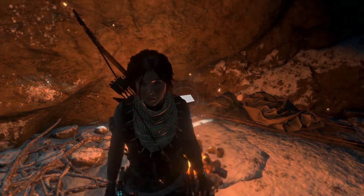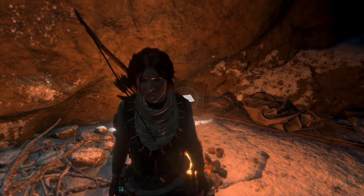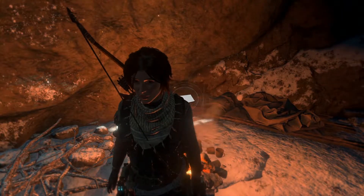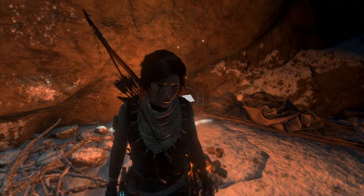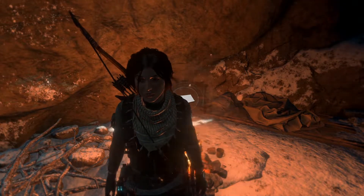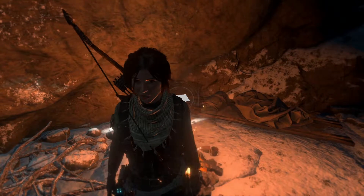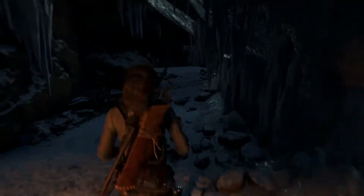Hello and welcome back to my let's play of Rise of the Tomb Raider. In the last episode I nearly had a heart attack. We started out on the Baba Yaga DLC - something came out of the snow and I was hanging from the ceiling. So this episode we're going to continue with that. We're going to hunt some deer for the liver and then hunt for some seeds from the flowers that release hallucinogen. Let's go and see what we can find.